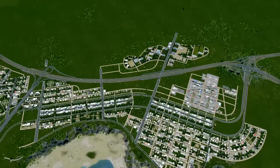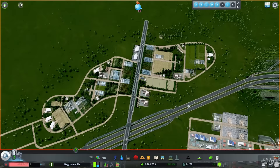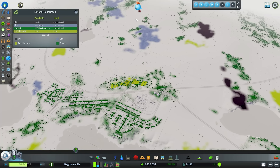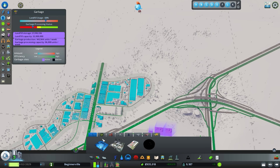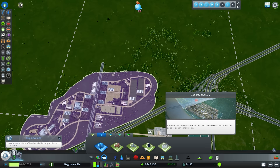The first thing I wanted to go over was a couple of comments I received. One of the biggest was about the amount of trees I put in my agricultural area. If you go into the info views tab and go to natural resources, you'll see tabs for oil, ore, fertile land for agriculture, and green patches for trees used in forestry. You can use these with the Industries DLC or the generic specialization that comes with the base game.